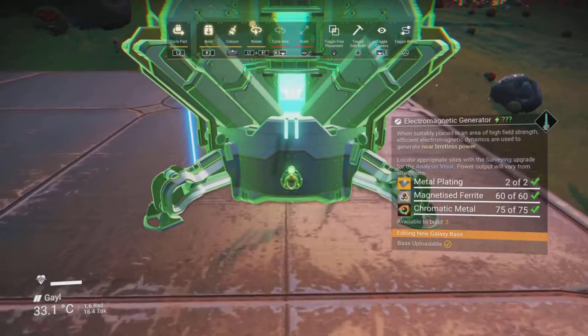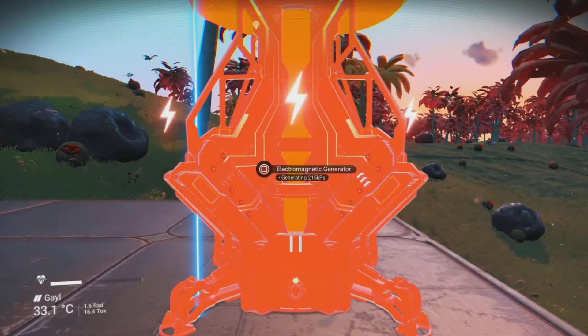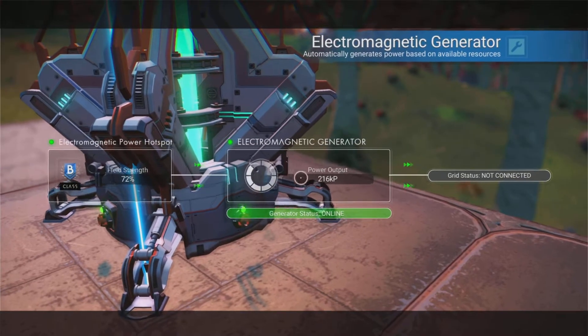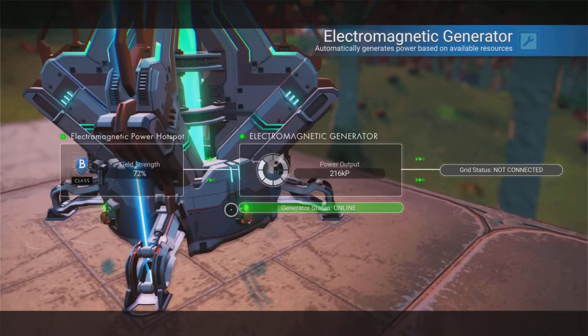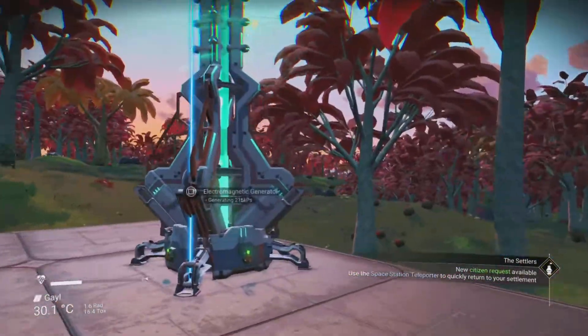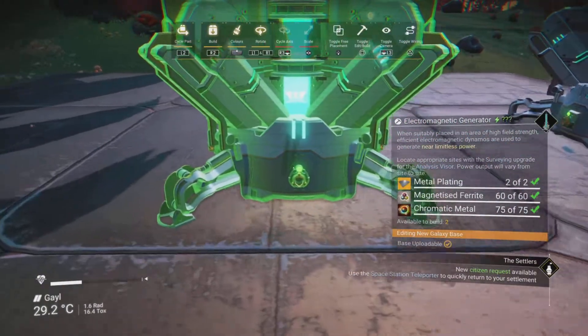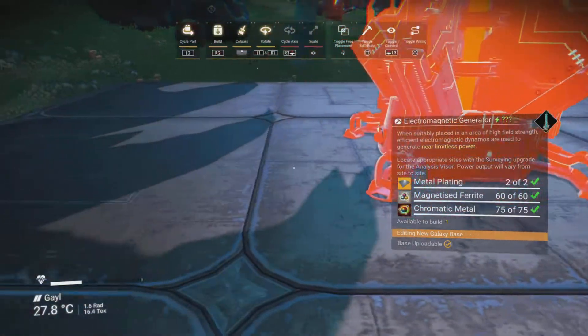Once you've found your hotspot, you can start building your electromagnetic generators. These generate power constantly, so you don't need to worry about them turning off — unlike solar panels, which only work during the day. To make sure I've got enough power without using too much, I like to place multiple electromagnetic generators.